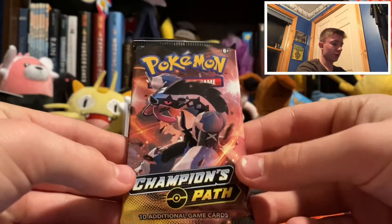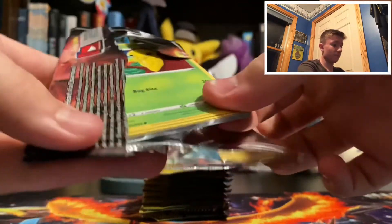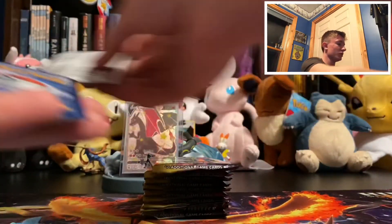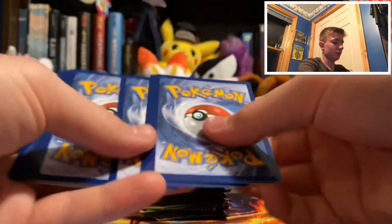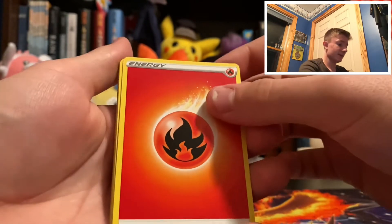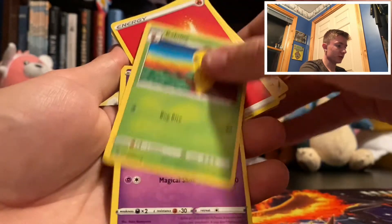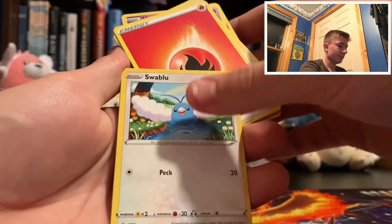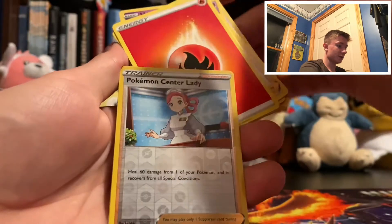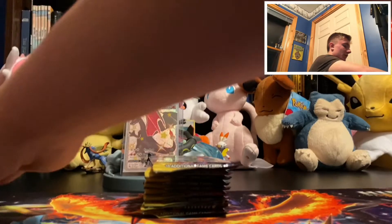So the first one — Obstagoon Pack Art, one of my favorite pack arts. I shiny hunted Galarian Obstagoon forever to get it. Actually, earlier today I was shiny hunting Buzzwole in the Dynamax Adventures, Crown Tundra — I finally got it. Cards: Fire Energy, Hop, Pokemon Center Lady, Machoke, Kakuna, Hattena, Inkay, Swablu, Ekans, Pokemon Center Lady Reverse, and Professor's Research holo. Set that aside.